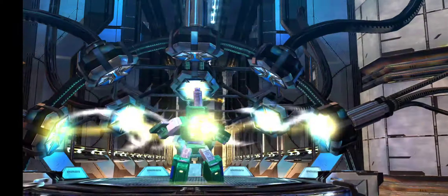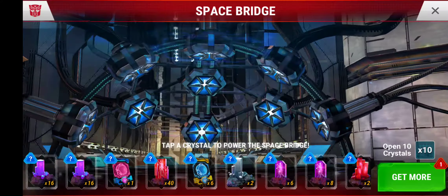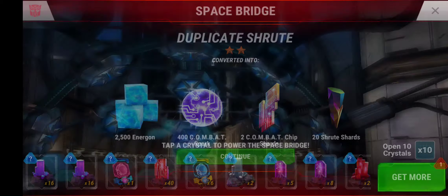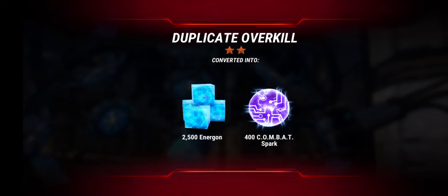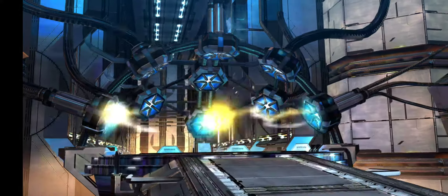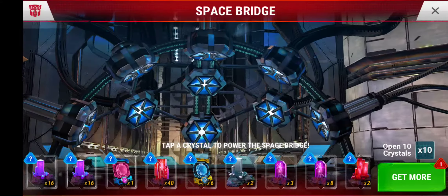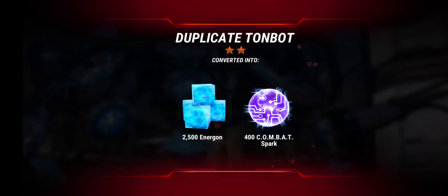We got a three-star Bombshock — awesome, that is pretty cool, that's a good start to the crystal cracking. Then we go with a duplicate Shrewt, not too shabby. We go with a duplicate Overkill and another duplicate Overkill. I'm still happy with a new Decepticon combat bot though — there's a duplicate Tombbot.